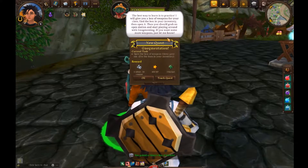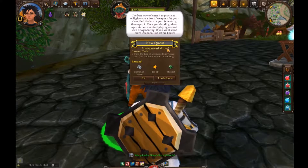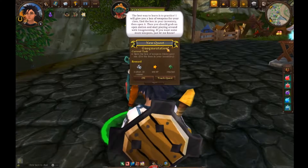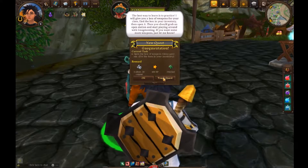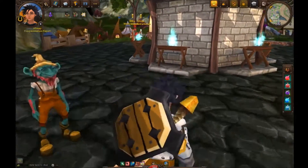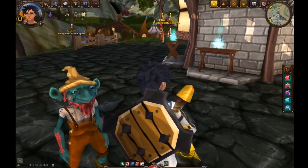Well, how do I do it? The best way to learn is practice. I will give you a box of weapons for your class. Find the box in your inventory, then open it, then grab an open station and start playing around with nogmenting. If you want some more weapons, just let me know. Okay, so we come over here.